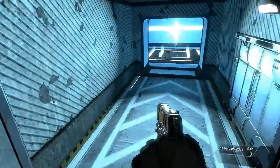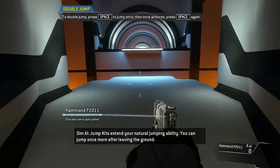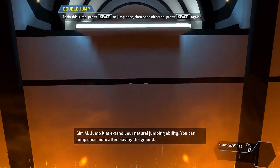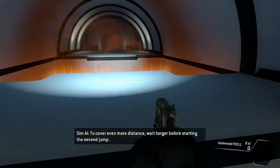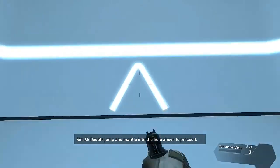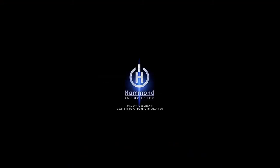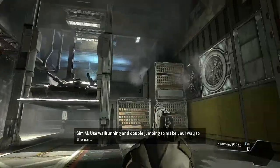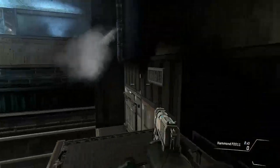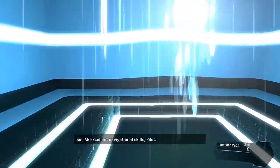It's quite easy to navigate like that. The wall running is quite fun to do. Double jump and mantle into the hole above to proceed. Oh, I like that - that's awesome. Freeform double jump, so I'm guessing double jump while running. Use wall running and double jumping to make your way to the exit. Excellent navigation skills - oh that's awesome.